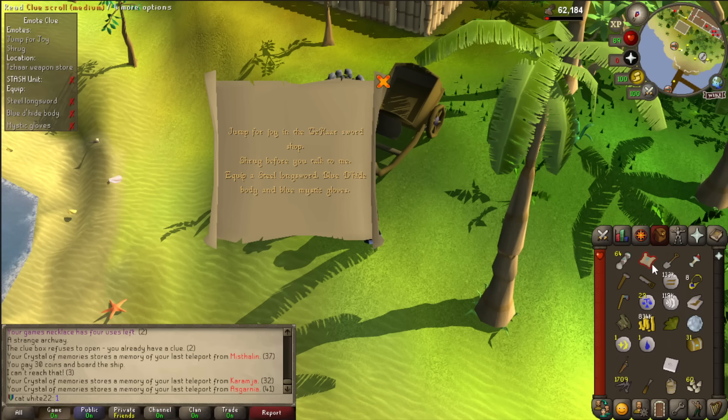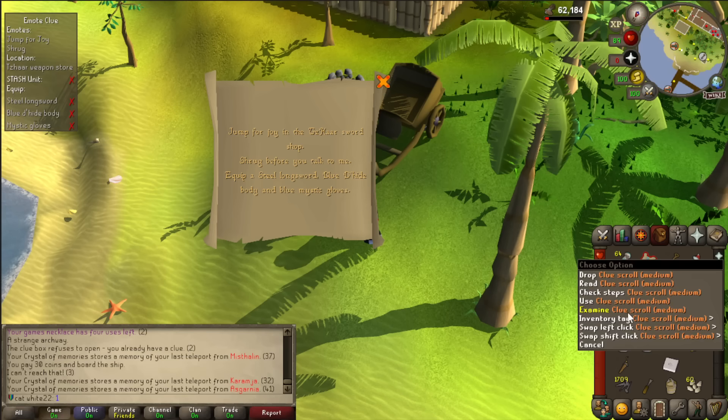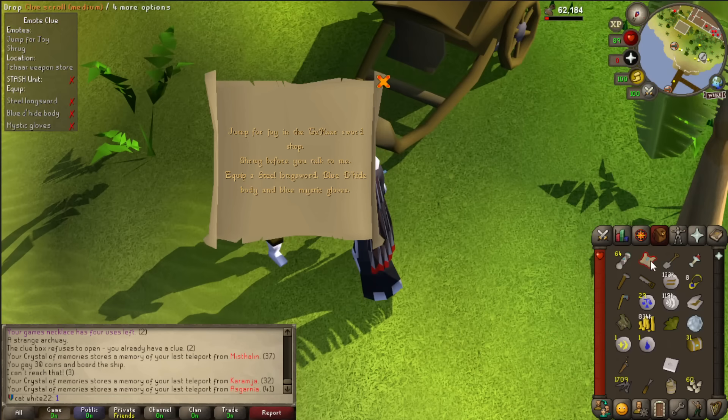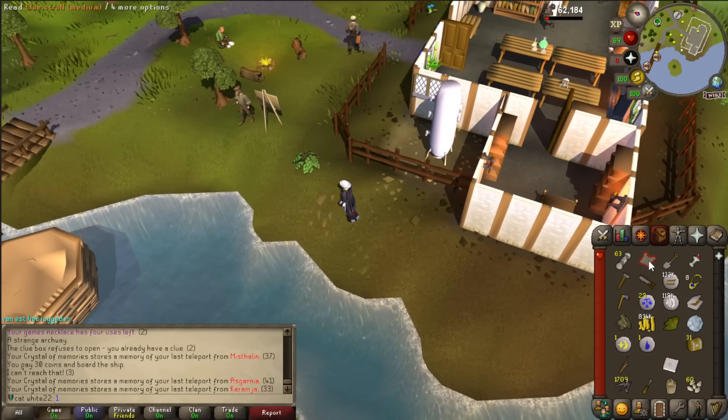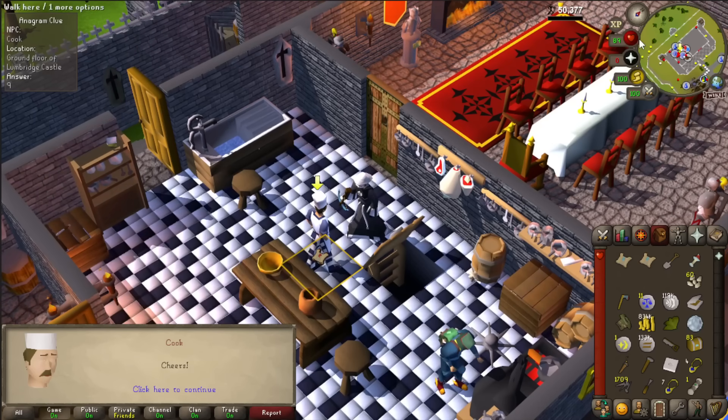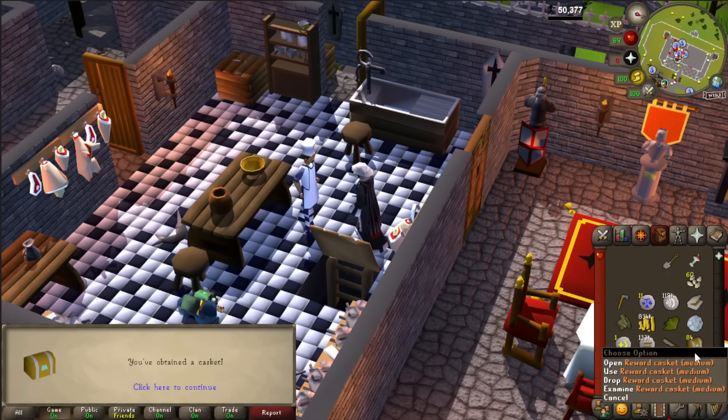This is what I do with clues I cannot complete — like this one where I need purple gloves again. I put an inventory tag on it so it becomes red. You shift right-click the inventory and pick a color of your choosing, so next time I see something red it's one of those three clues I cannot complete. See, that's a red clue — I know I cannot do that one. You need a green hat for this one, drop it.